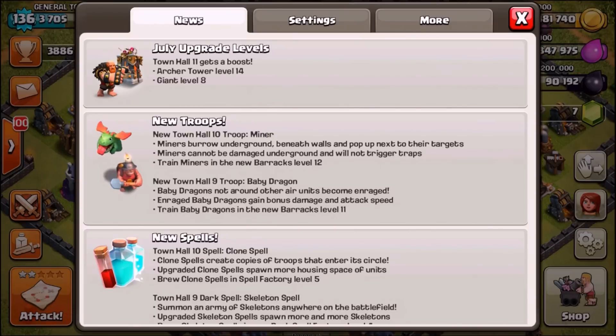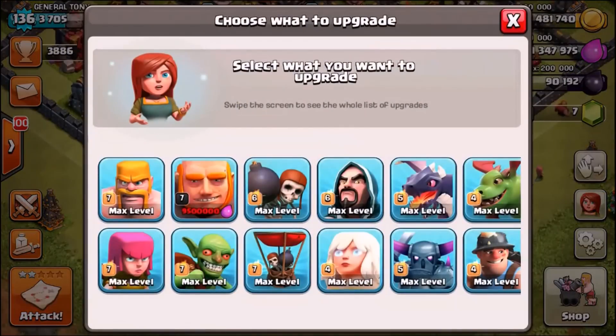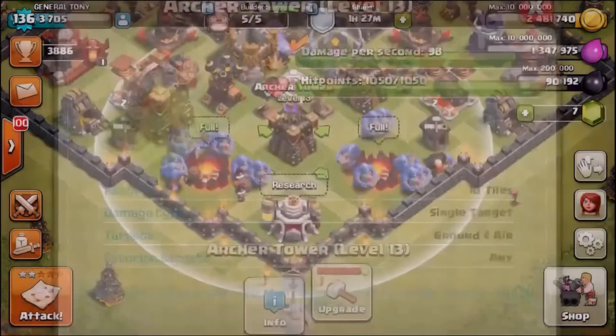Of course, a lot of you got the right answer — we have just received brand new Level 8 Giants. If you are new to the channel, please make sure you stay tuned and subscribe. We are about to gem these Level 7 to Level 8 Giants very shortly in the next video, which will be released in a few hours. We're going to test them out, see if they're better than golems, attack some Inferno Artilleries, and of course some Town Hall 11s.